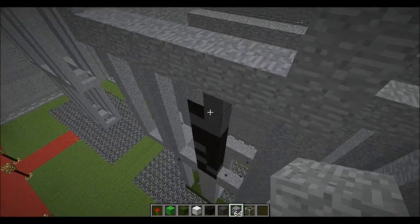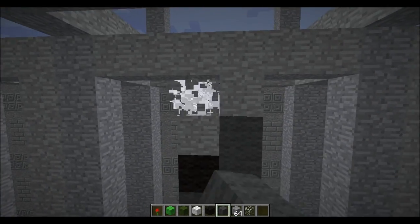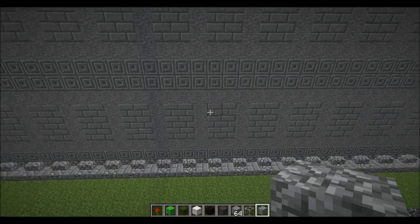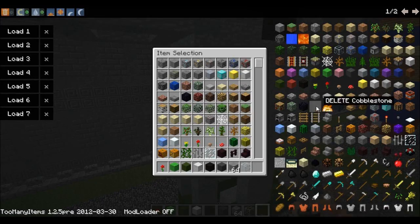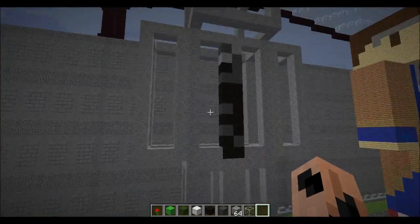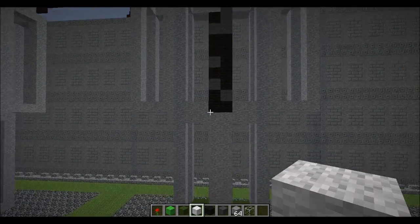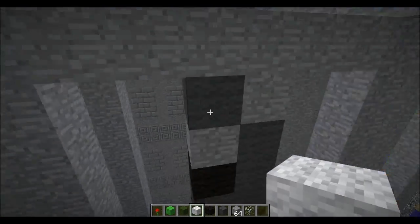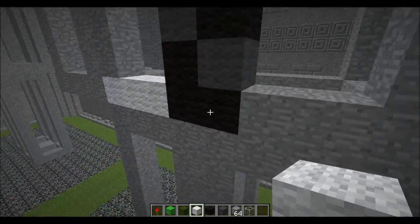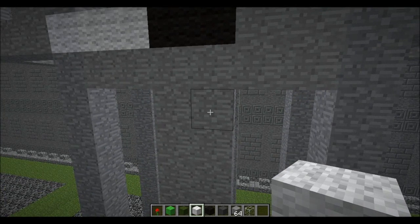Yeah, I'm using silverfish blocks because currently the block select doesn't do that on stone — if I select a piece of stone then it'll switch it to cobble. There we go, that's his tie. His tie done. And I think I should put this on just to distinguish the belt line. Oh, it goes underneath, doesn't it?